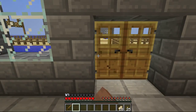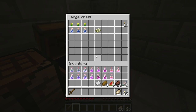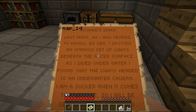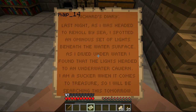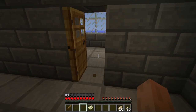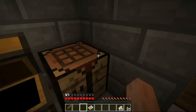Richard's house — no one seems to be home. Perfect opportunity for me to steal things. A letter, some stuff I don't need, and torches. Last night, as I was headed to Renault by sea, I spotted an ominous set of lights beneath the water's surface. As I dived underwater, I found the lights headed to an underwater cavern. I'm a sucker when it comes to treasure, so I'll be searching this tomorrow. Sounds cool.